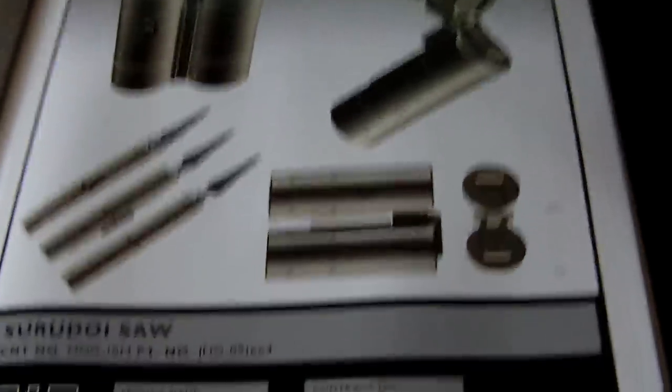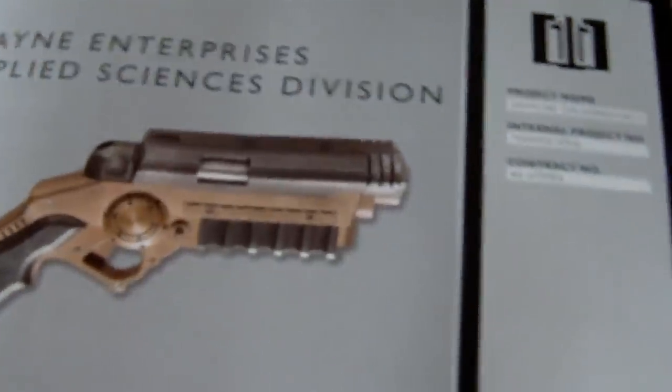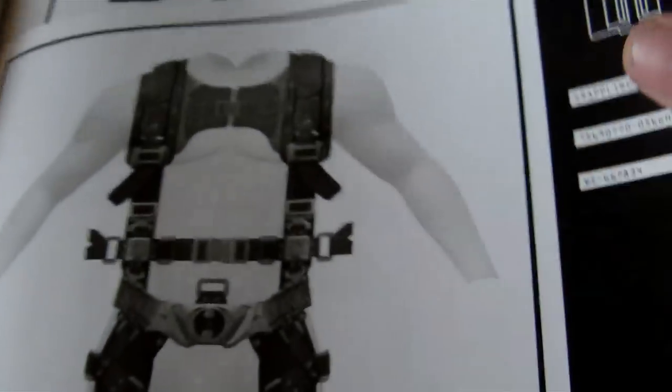Then we get to the weapons — all the stuff for the Dark Knight armory. More diagrams of the utility belt. There's the saw he used to cut out the bullet to get the fingerprint off. More utility belt content, a bio injector — I've never seen him use it, maybe it's for Dark Knight Rises. There's the grapple gun diagram.